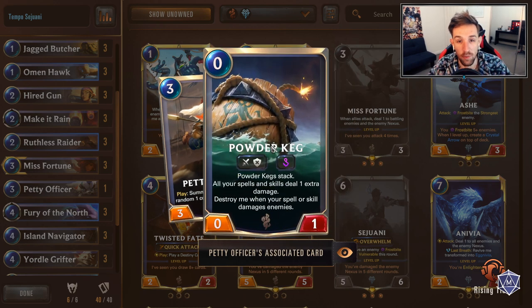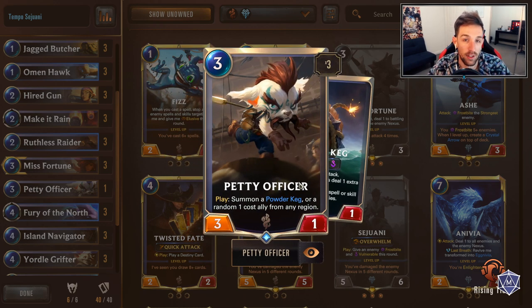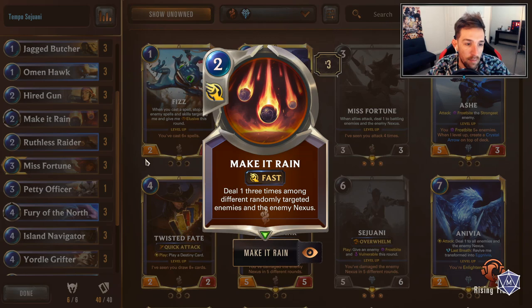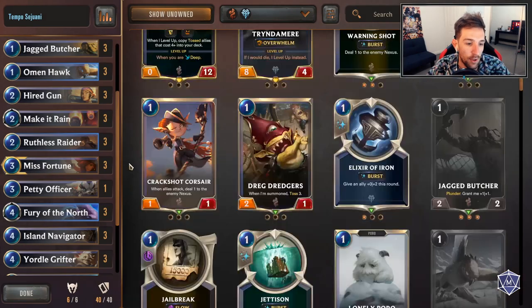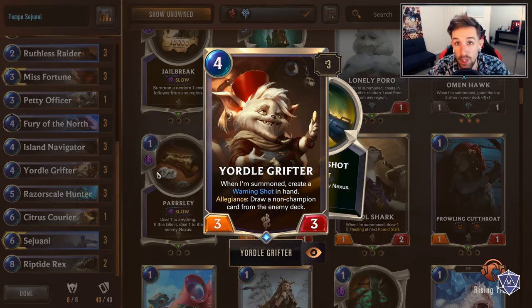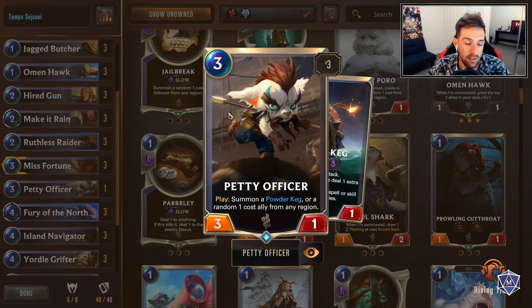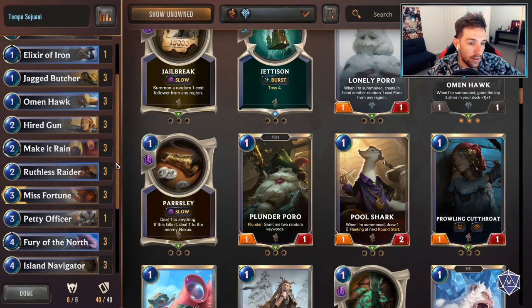Pretty Officer - two bodies in one, really good for summoning one-cost allies. It's probably going to be used most of the time for the one-cost ally, but you've got the rare niche where the keg can sometimes buff your Make It Rain, or buff your misfortune, or even just buff your warning shot for closing out a game. The power of this card is three attackers as well, and having separate bodies is very, very useful.